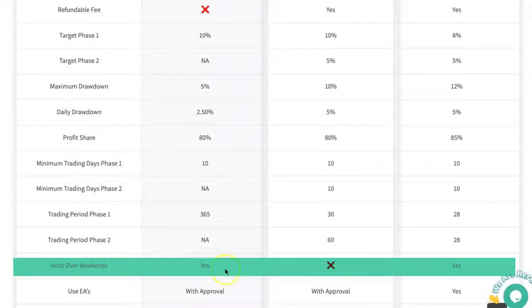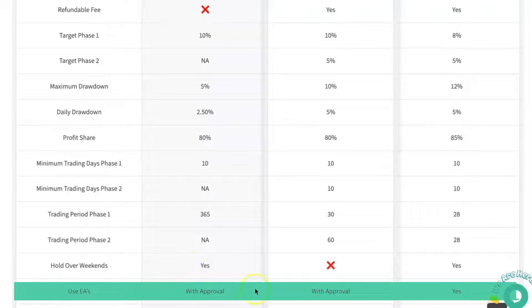You can hold over weekends on the Turtle account. You can't hold over weekends on the Hare account, but you can with the Trading Capital. Use of EAs — you can with all of them. With Traders with Edge, you just need to request approval before going ahead, so that you avoid trading the exact same strategy as someone else. Most prop firms won't tell you this upfront, but if you use an EA that everyone else is using, you will violate the rule and lose your Challenge account. With the Trading Capital, you don't have to ask for approval to start with, but if they find that you're using the same EA as someone else, you'll lose your account.